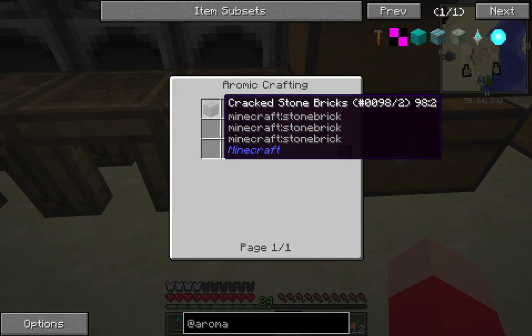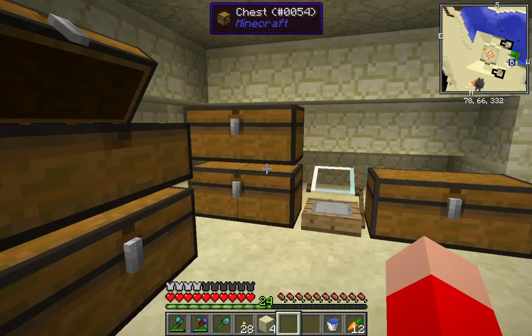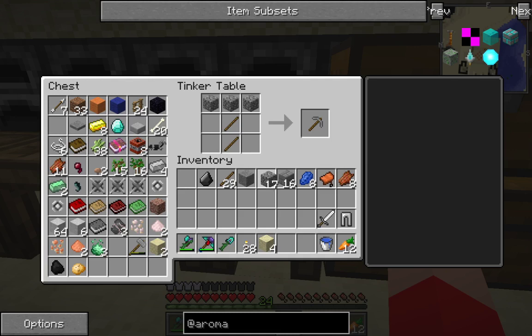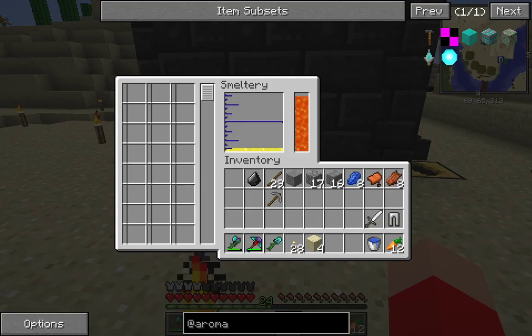So the sticks are in the fixed chest — there they are. But going through the chests, I have no iron. So how do I combat this? Let's head into here, and you can see I've already got six ingots of aluminium brass.